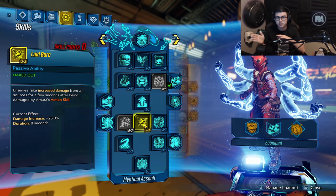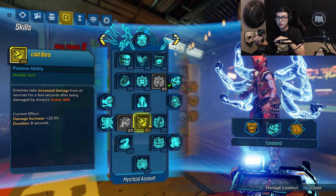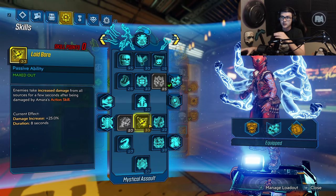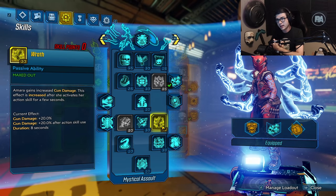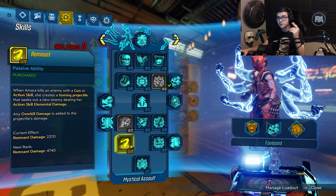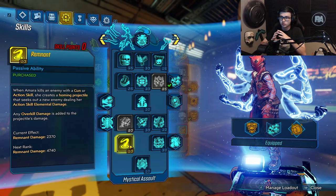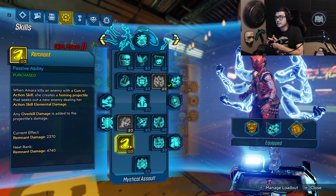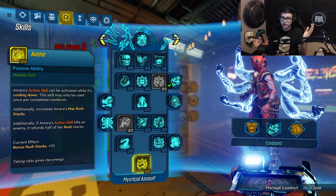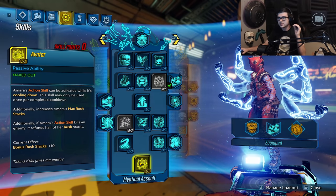Three points in Laid Bear to get 25% more increased damage — this works just like Do Harm, so linked targets from Taz take increased damage. Plus if you're going against a boss, you can swap to Phase Cast with your Sandhawks, which applies a debuff. Three points in Wrath for even more damage after we pop an Action Skill. Three points in Awakening to buff all our Rush Stack effectiveness, which means even more damage with our action skill. One point in Remnant — since we're doing an insane amount of damage, this takes our Overkill damage, puts it into an Orb that tracks and insta-kills an enemy, sometimes hitting the max damage cap. Avatar is just an insanely good skill you can run in almost any Amara build.